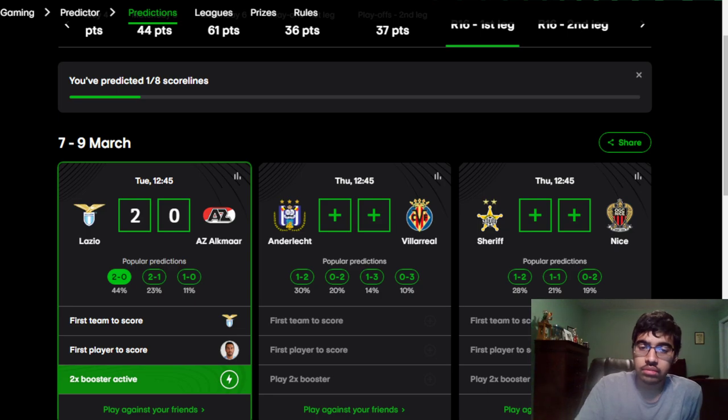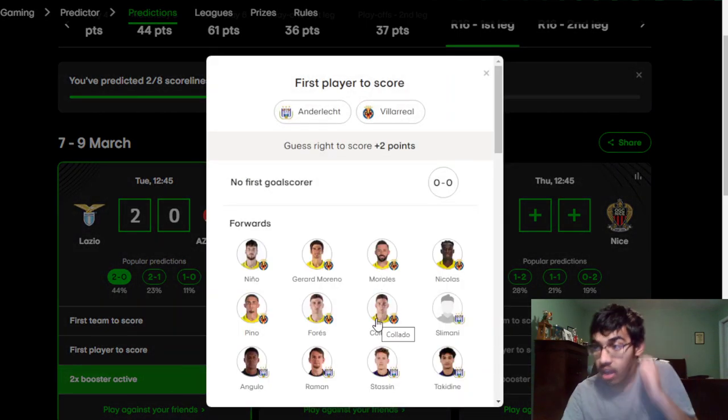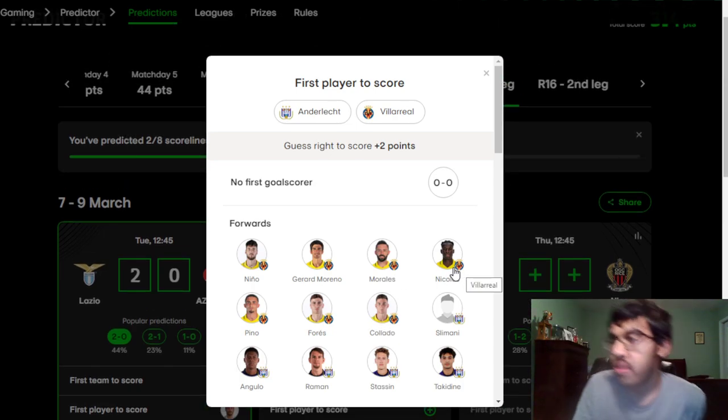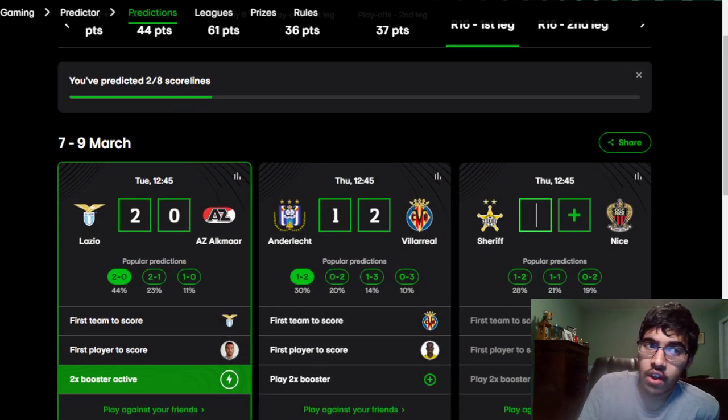Anderlecht vs Villarreal: this one's going to be interesting. For Anderlecht, the chorus is out; for Villarreal, Coquelin is out. Villarreal should be winning this — I'm going with a 2-1 win for Villarreal on the road. I'll go with Nicolas Jackson to score, though Yeremy Pino might also score.